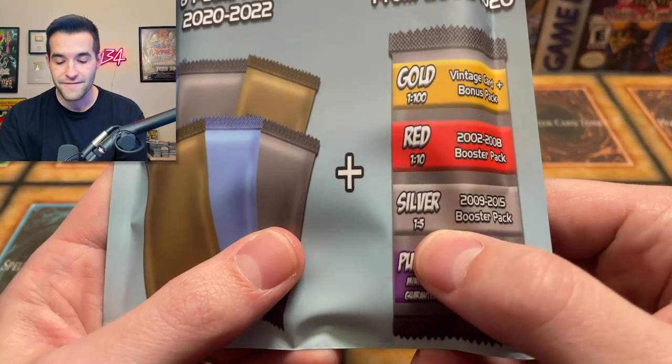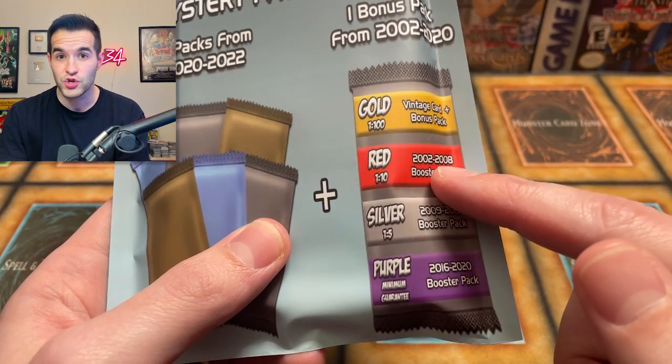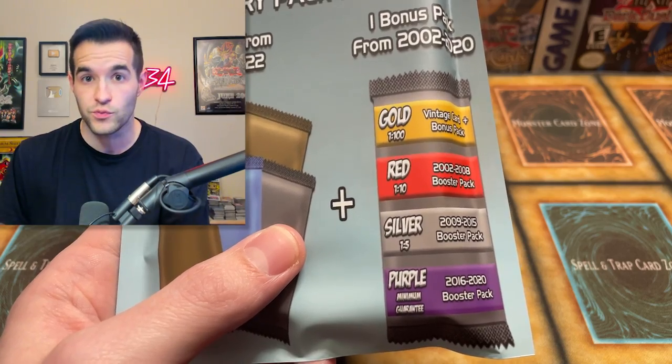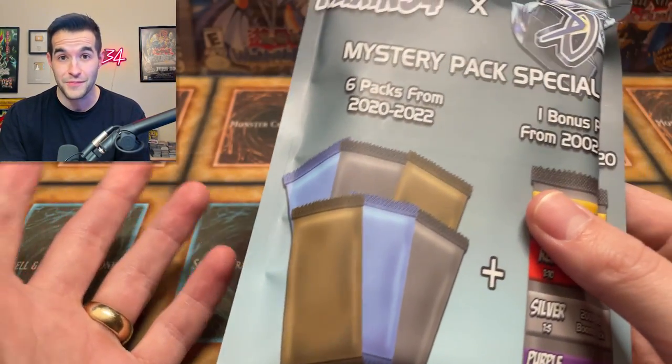If you get lucky, you've got a one-out-of-five chance to get silver — that'll be a 2009 to 2015 booster pack. The next tier above that is red, which is one out of 10 — a 2002 to 2008 booster pack with first edition packs in there, like Pharaoh's Servant and really cool stuff like that. And then of course the gold tier, one out of a hundred — that's extremely rare.